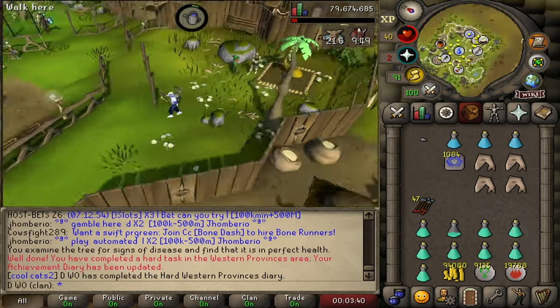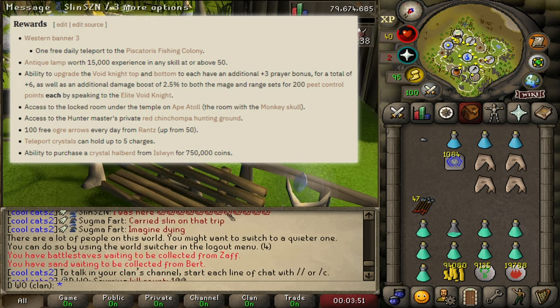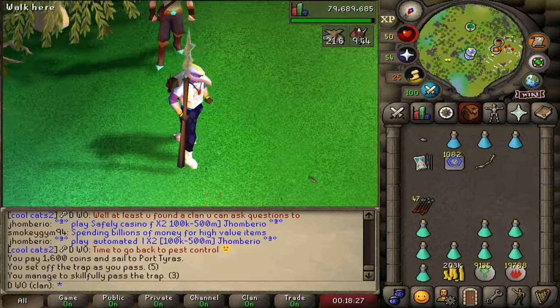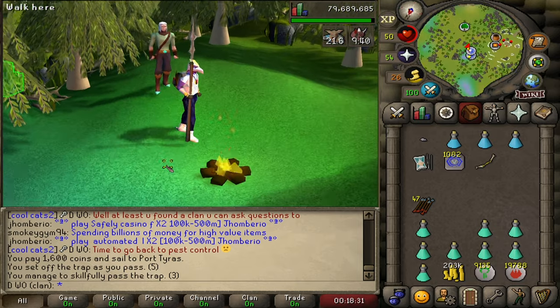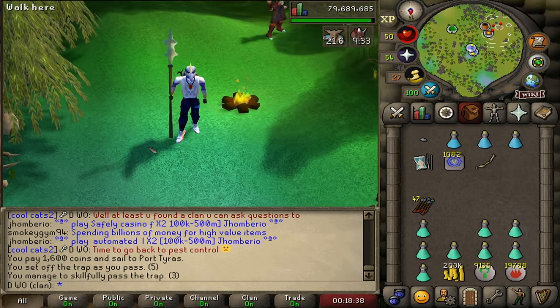The hard diary is so good — it unlocks so much stuff. The main things being the crystal halberd and the elite void. That means we can now green log pest control, which is pretty good — that'll be the next thing I do. We also got the crystal bow, which is a really nice spec weapon, especially for things like Cerberus. It might even be good at the rat boss, and apparently it's pretty good for the new triple boss too if you use it at the correct time.